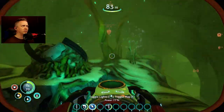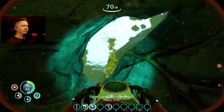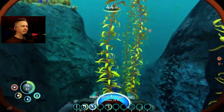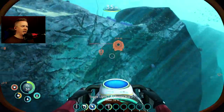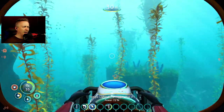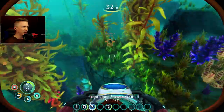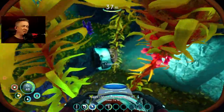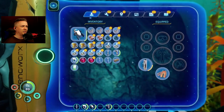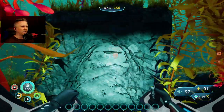I'm grabbing sulfur — might as well get it all. I got sulfur from the crash fish nest and the sulfur plant. I've got the sea truck, sulfur from the laser cutter scans, and a bunch of diamond too. So I've got a bunch of sulfur, a bunch of diamond, and two crash fish eggs.